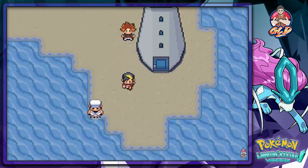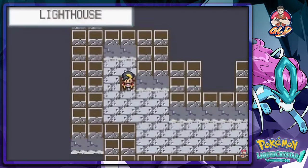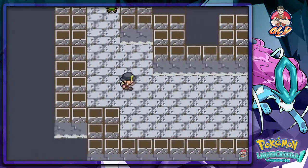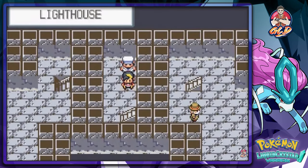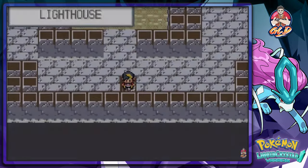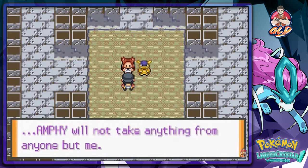Here we are in the lighthouse, and we're gonna go back and hopefully heal this Pokemon. The king is gone - that is probably an Ampharos, it looks like an Ampharos. After that, maybe we'll battle for another gym badge. I've never even seen a walkthrough of this game so everything is brand new to me. Going upstairs, here we are with Jasmine waiting for us - she says the medicine will cure Amphi, but please don't be offended, Amphi will not take anything from anyone but her.